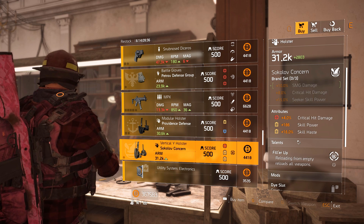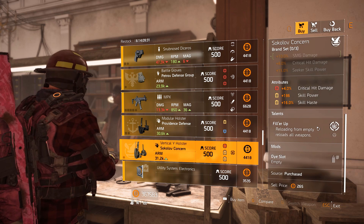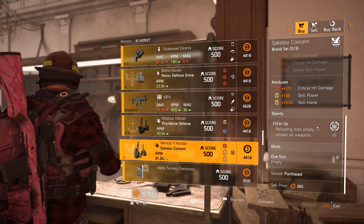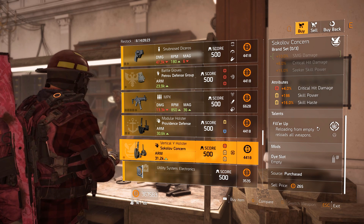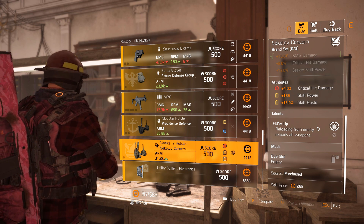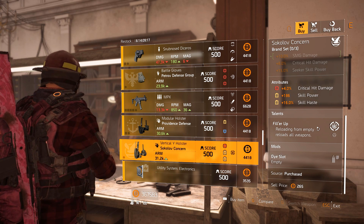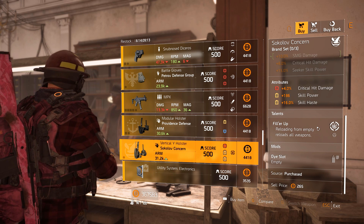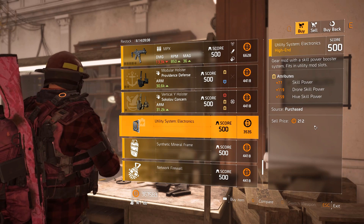Sokolov Concern holsters — very good: 4% crit damage, 186 skill power, 16% skill haste with Filler. Reloading from empty reloads all weapons. This is very good for any LMG build — swap to your pistol, reload it, and it reloads all your weapons. So if you use an LMG with an SMG as secondary, you burn both mags, use the SMG's quick reload, swap back to the LMG and it's already reloaded. Very strong.